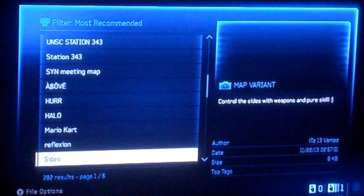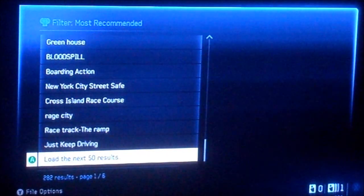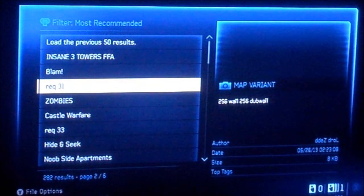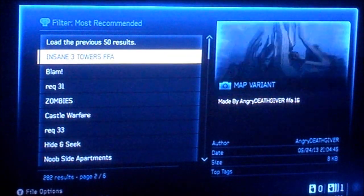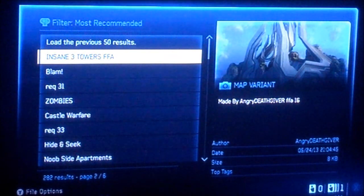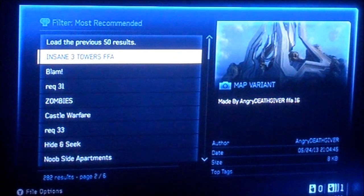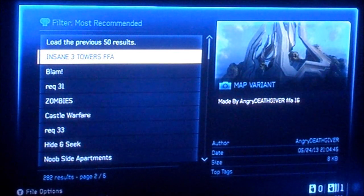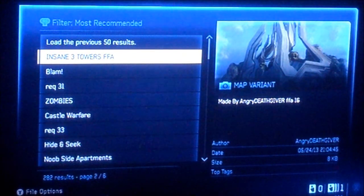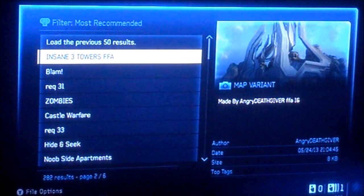It's on the second page, as I said. Yeah, of course, this is for Halo 4. You can see it's not for Halo 8 or Halo 3. And remember, it's actually at the top of the second page, surprisingly. It was at the third, now it's at the top of the second page. It's called Insane — I-N-S-A-N-E space 3 T-O-W-E-R-S space FFA. The description says: made by Angry Deathgiver, FFA, 16 players. And yes, it's on Most Recommended.